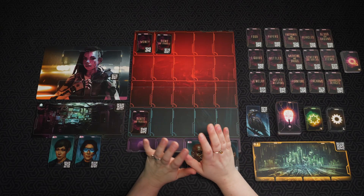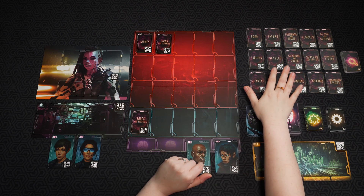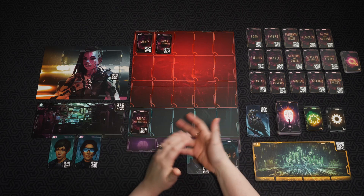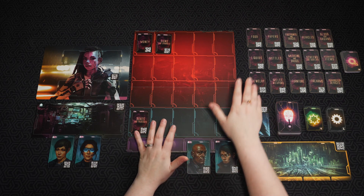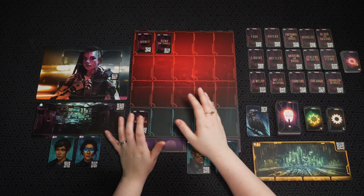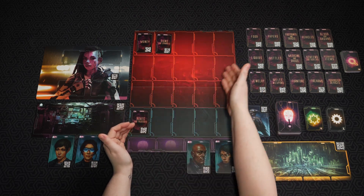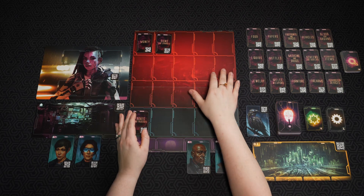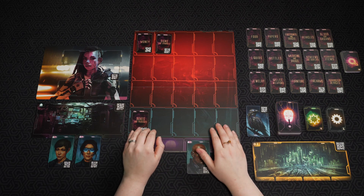This is an app-driven game, so there are a lot of cards — mostly evidence cards, which are these right here. Throughout the game in the app, you're going to be interrogating people, looking around certain rooms or scenes, and collecting evidence, placing those on the evidence board here. If you just discovered them and you're not sure where they go, they go on this part of the board up here. If they've been discovered and you know where they are, they are placed down here on this blue part of the evidence board.